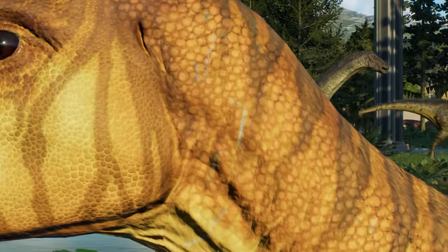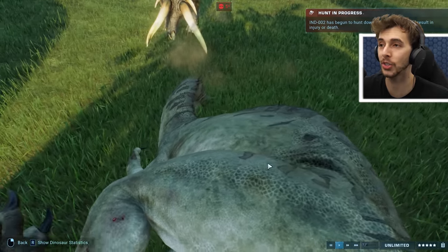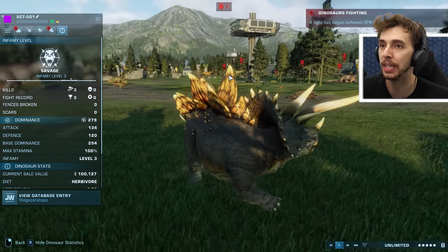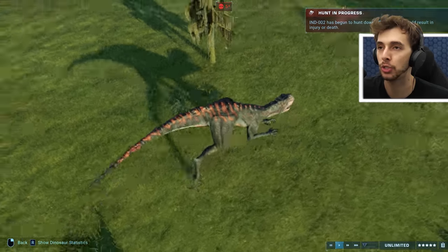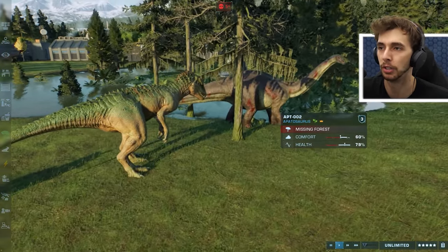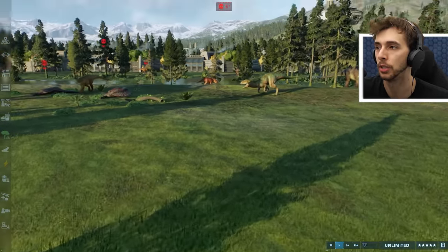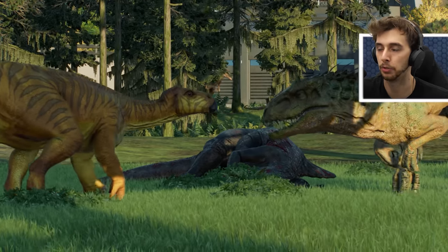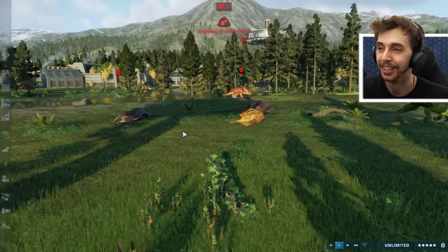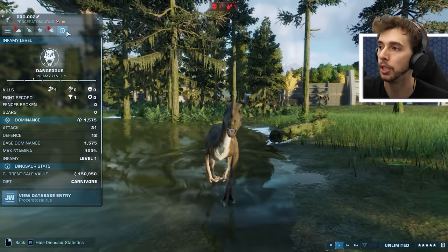Indominus Rex has now just seen the Apatosaurus and is coming over — I've jinxed it, I apologize. And there are the bites. Stegoceratops kills Saurophagonex — that is two giant carnivores this thing has killed, taking it to Infamy Level 3. Scorpius Rex killing a Pachyrhinosaurus, now also hunting the Apatosaurus. I'm curious as to what Indominus Rex is now hunting — they're taking turns on the Apatosaurus. The Iguanodon has made some poor life decisions and wants to take on Indominus Rex — and yeah, there you go.